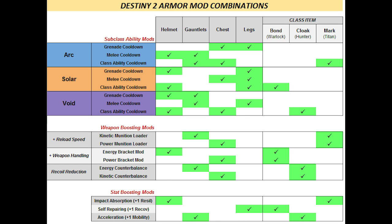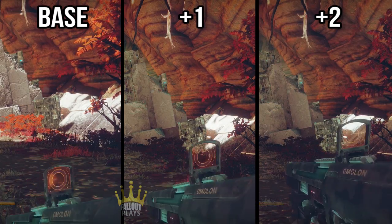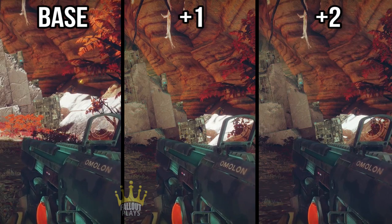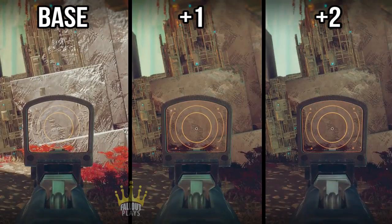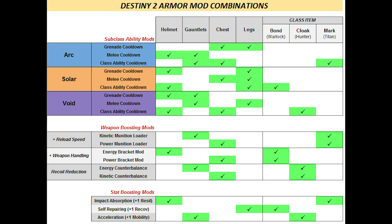Mods that boost your weapon handling affect two things: your weapon switch time, demonstrated here, and your weapon ADS time, demonstrated here. Like the Titan and their reload speed, it's important to note that only the Warlock is capable of the plus two weapon handling buff, because it's the only class that can get the weapon handling mod into their class armor.